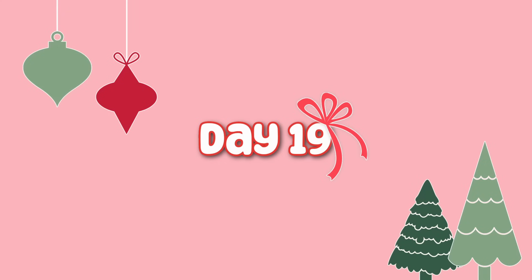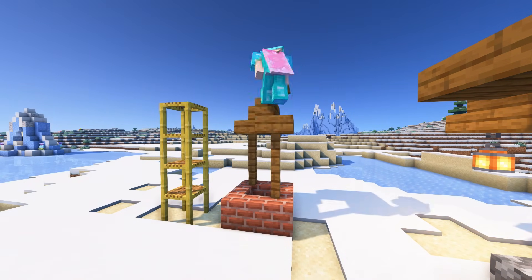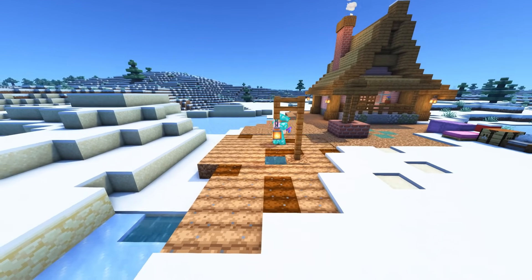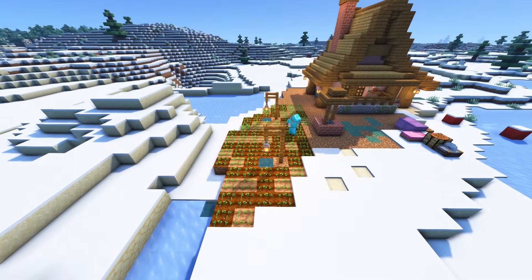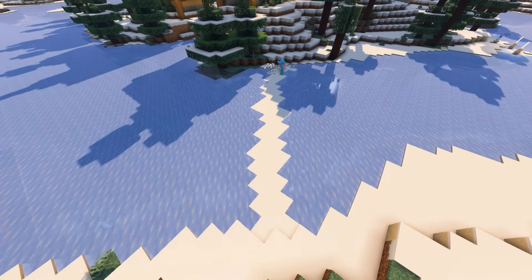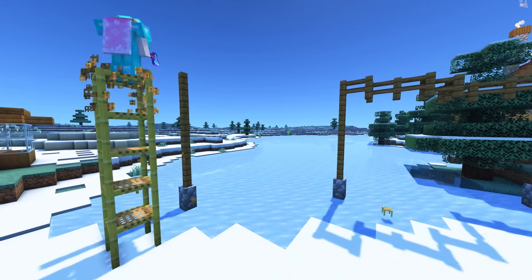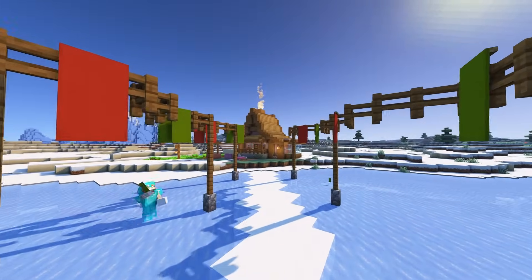With the farmhouse in, it's time to plant some farmland for day 19. I had to switch the sand with some dirt since this is a beach, and I decided to plant beetroot. I put lanterns on top of the water sources so that the water doesn't freeze. Next I needed to connect the farmhouse to the island, so I made a snowy pathway lined with string lights just like in the town square to keep everything on theme. I think everything came together really nicely.